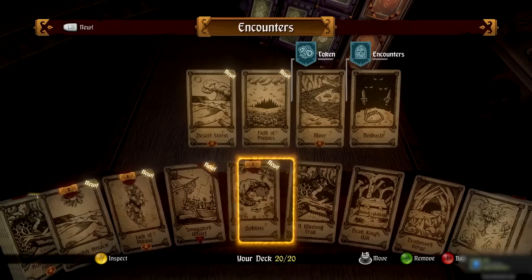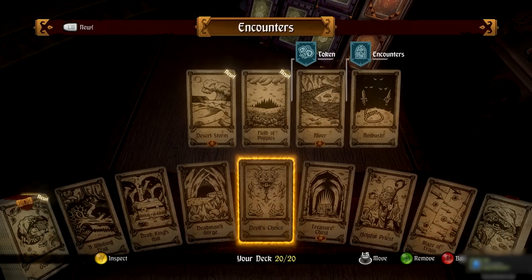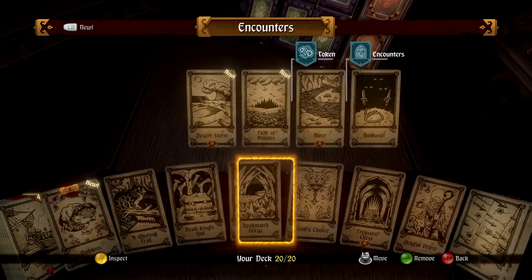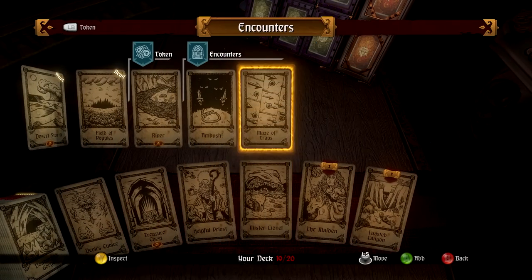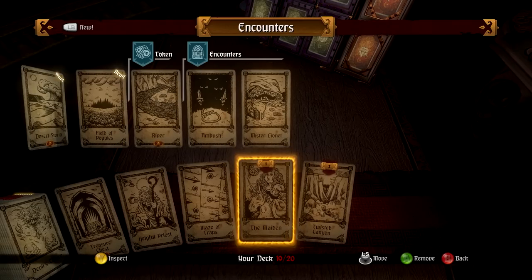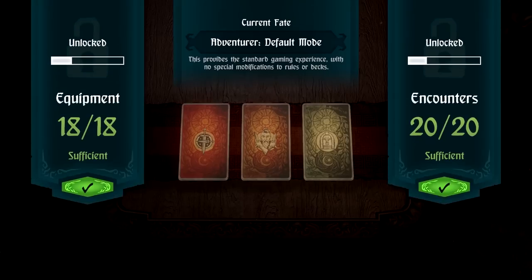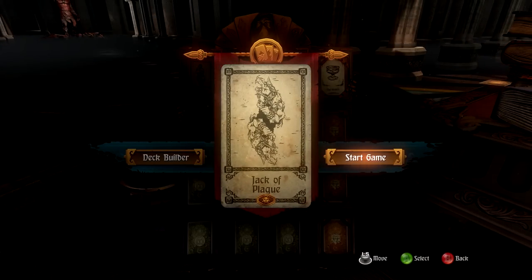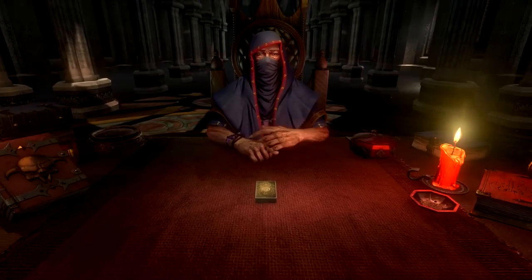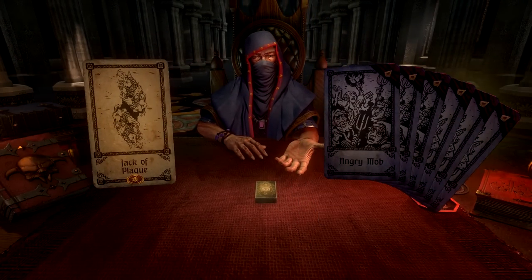Field of Poppies — I'm not sure what that is. We'll keep Dead Man's Gorge, take out Mr. Lionel because now we start with a shield so we don't need that, and put in Field of Poppies. Good, and we'll start — Jack of Plague, our Lord of Plague, does like to rub your nose in it.